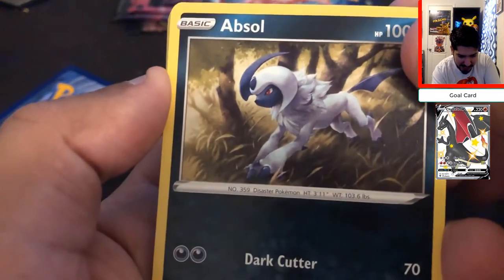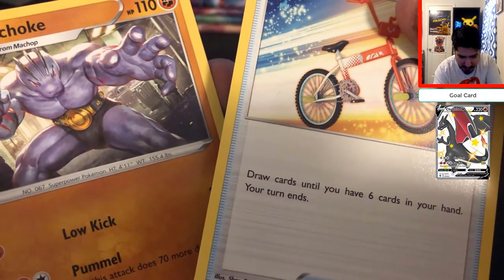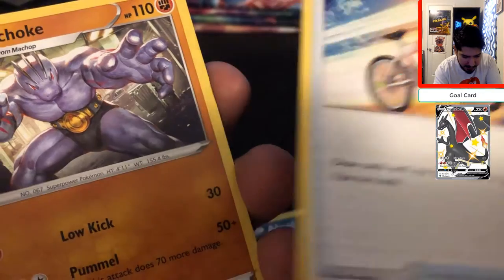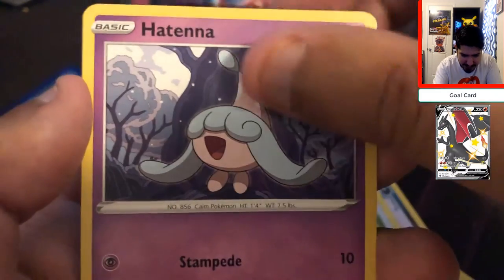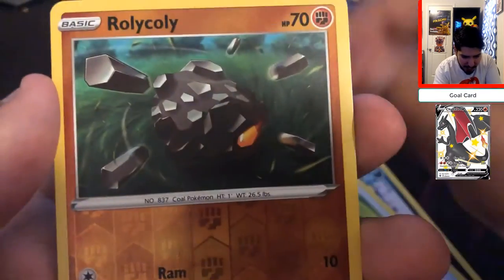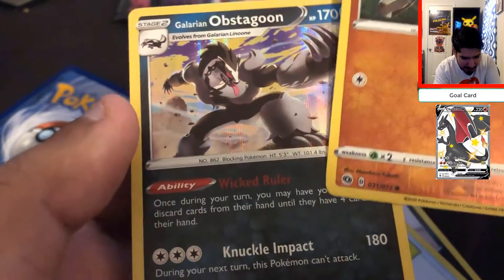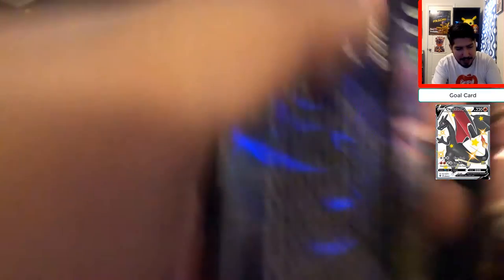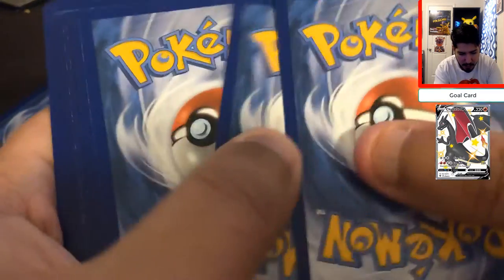We got Absol — look at that artwork, looks fantastic. Rotom Bike, Machoke, Scraggy, Pokéball, another Nickit — I'm putting that one to the side — Hatena, Swablu, Rolly Colly, and we got an Obstagoon. I'm not sure if Obstagoon is actually used or not. Four more packs to go, and we still have four more chances to pull that Charizard. Hope and pray we actually make this ETB worth our while.